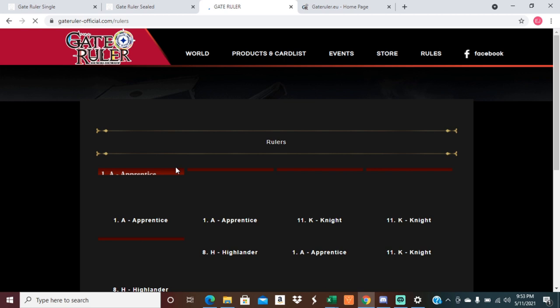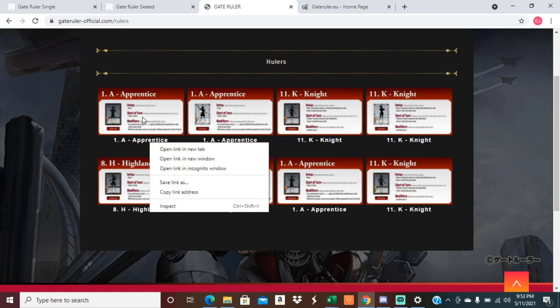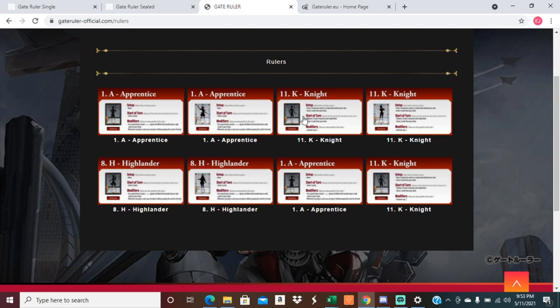How the decks will be built, how they'll play out. You have Highlander — it's all one-ofs. Knight is kind of like a standard; you have lands and you pay the cost of cards. Apprentice — you have no hand, you don't pay the cost for cards, you just play them for free. It's awesome.